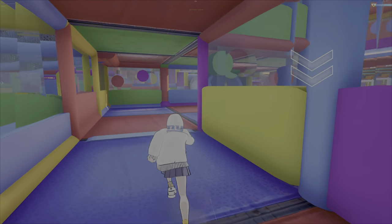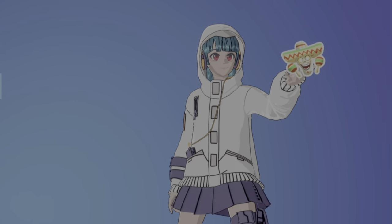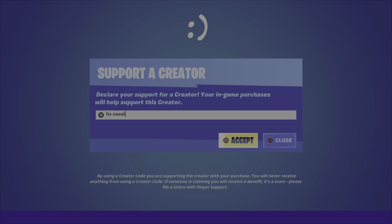Once in Fortnite, go to the bottom of the item shop to redeem the free Volcanic Assassin Pack. Yes, it's that easy. If you guys do want to support me, you can use my code — it will be much appreciated.